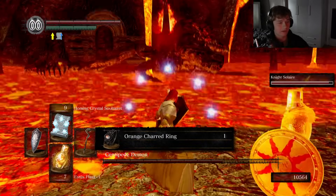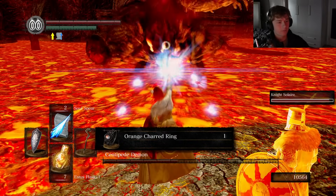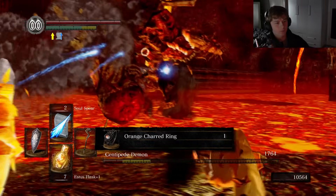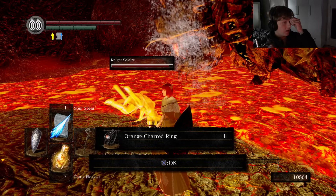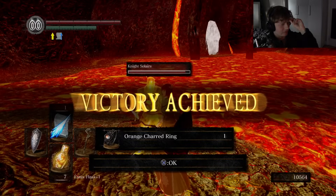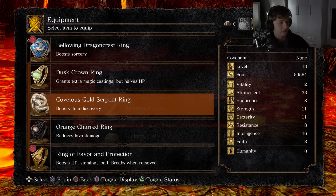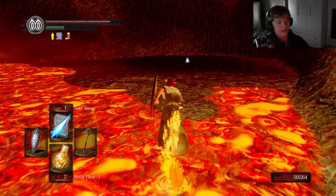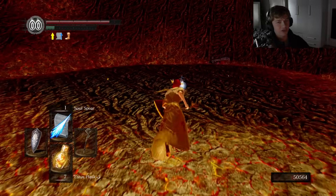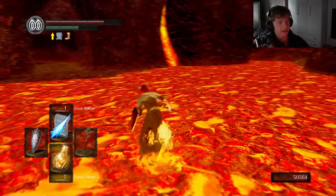I've never done that as a mage before — you can just instantly get the ring by shooting it, and then it just freaks out and you can freely shoot magic at it. You need the ring so you can cross lava without dying. You can just instantly get the ring by shooting it.